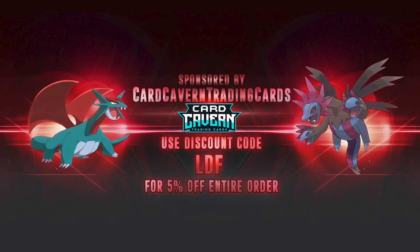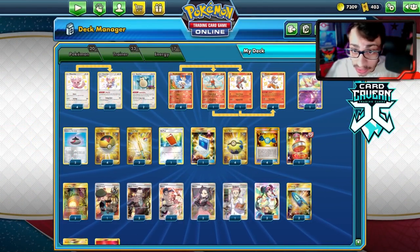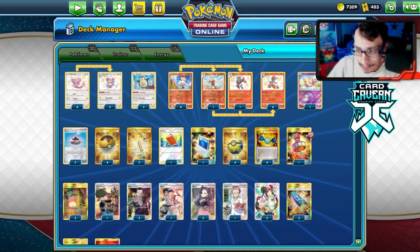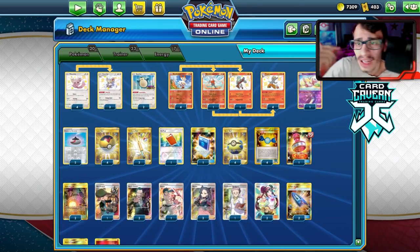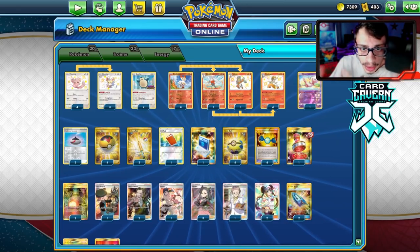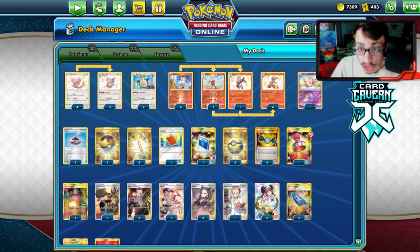Shoutout to the sponsor CarCraven TCG. If you're ever looking for any PTCGO pack codes, get them over at CarCraven — they sell PTCGO codes online for the cheapest prices. You can find codes for Battle Styles, Shining Fates, Vivid Voltage, Sword & Shield base set, Rebel Clash, Sun and Moon sets, XY sets, promo sleeve GX codes, or the Danny trainer toolkit code. At checkout, use my discount code LDF for five percent off your purchase.